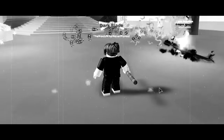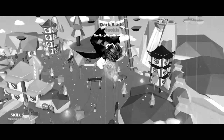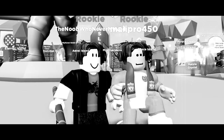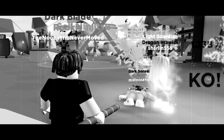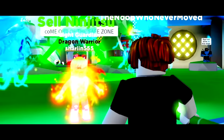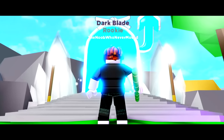When Ninja Legends first came out, trying to reach the top island was almost impossible. Bullies would just smack you down, and you would fall to your death. However, my new leveling up method means that you don't have to leave the safe zone. Bullies can't get you in the safe zone. So we're fighting back against the bullies. We will reach the top island.